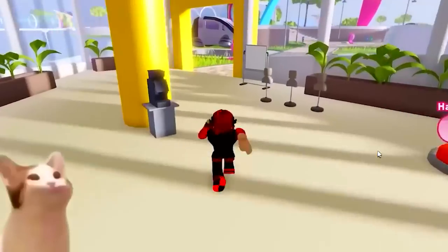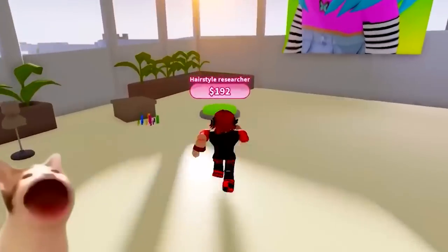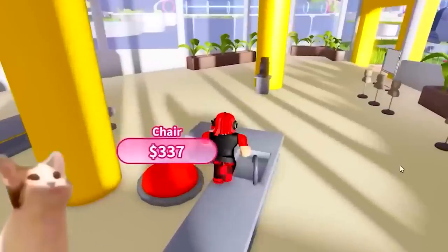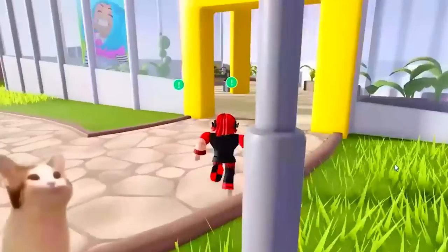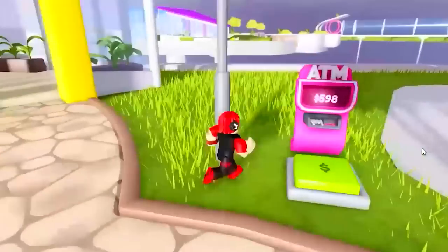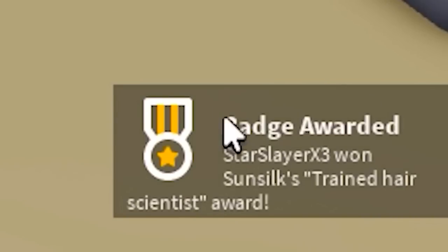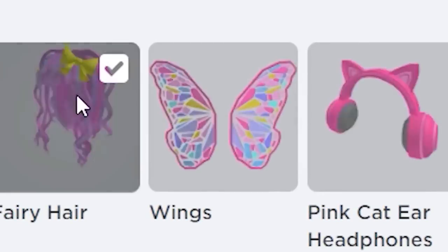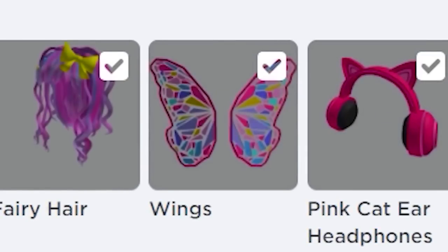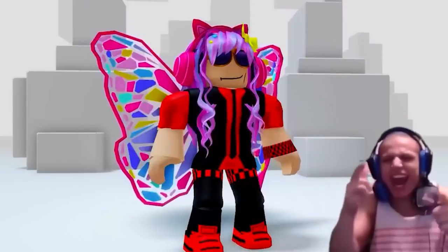Once you see the free items we get from this game, you will see it's worth the time. Once you get to the chemistry lab, you know you're almost done — just keep going back and forth to your ATM and collect the cash. You can also just leave Roblox on and stack up the cash and go through the tycoon in one day. And just like that, we have three new cool free items — make sure you grab them while you still can.